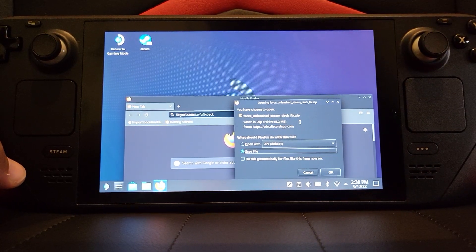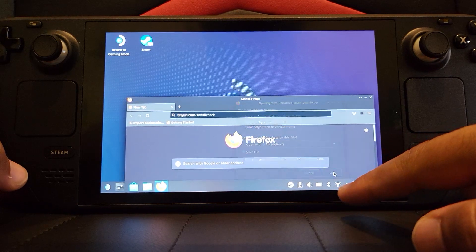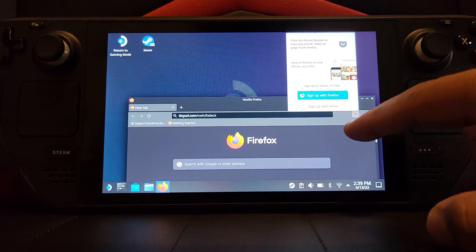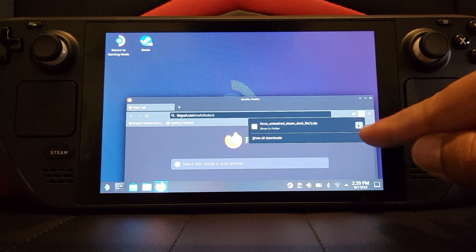When you click Visit, it downloads a file — just click OK to that. It's a very small file and doesn't take long. Go to Downloads and click the folder button to open it up.